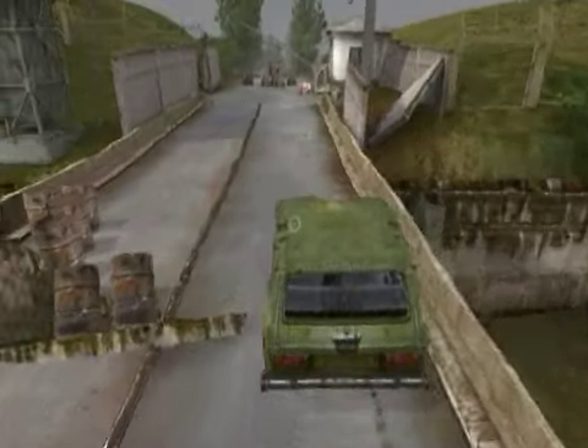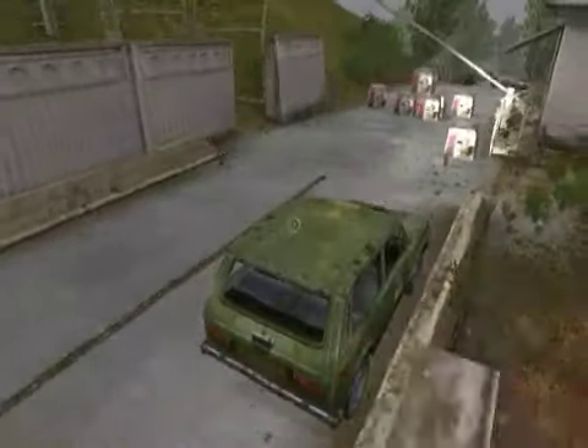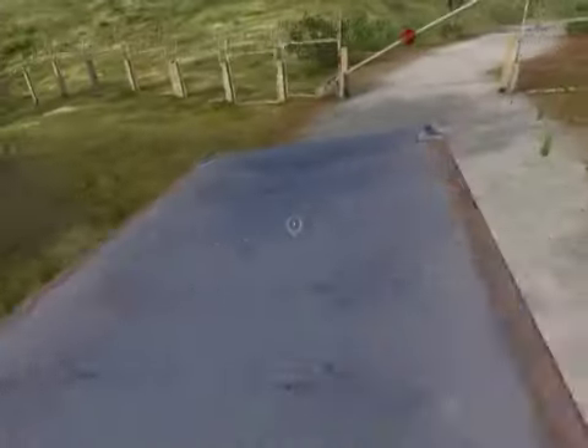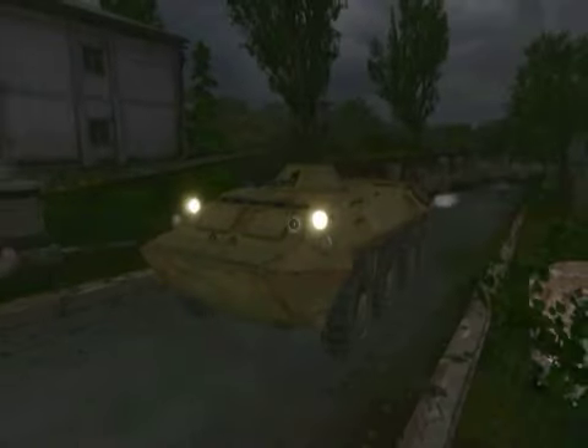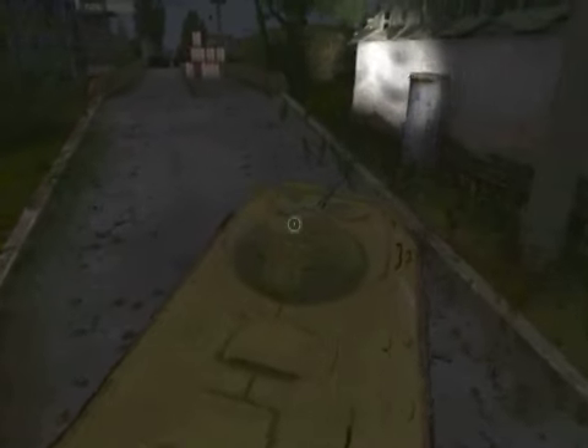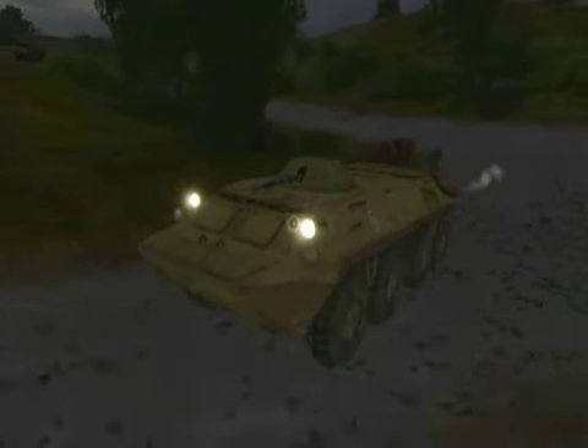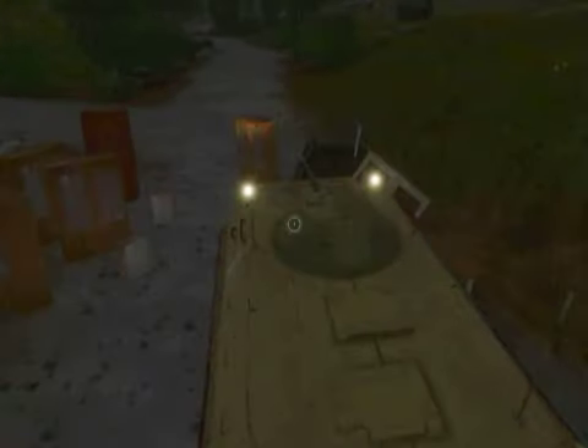Now we look at the vehicles. There are six vehicles in Stalker — four cars, such as this one, there's a truck, and there's also an armored personnel carrier. These can be used in combat to run over opponents, and in the truck and cars you can also fire whilst driving, but you're limited to a handgun.